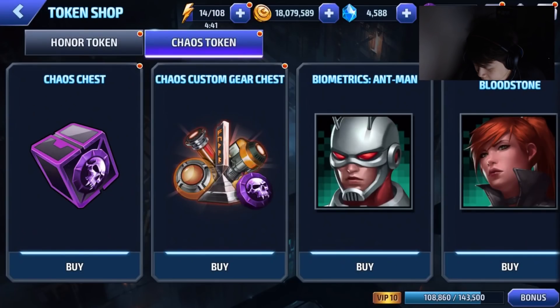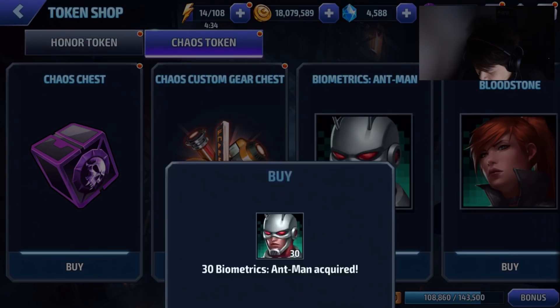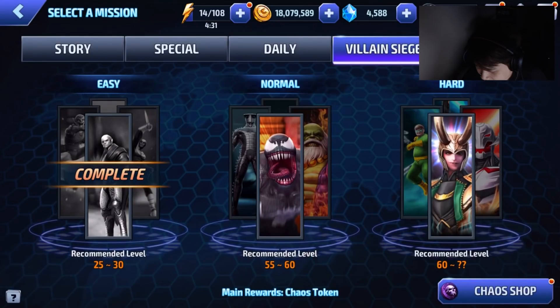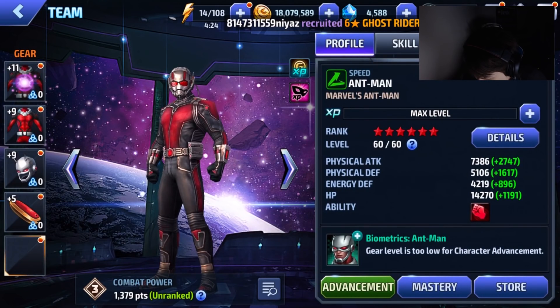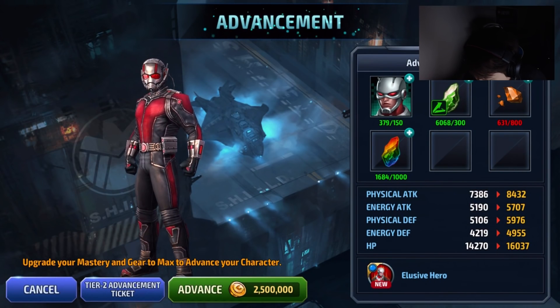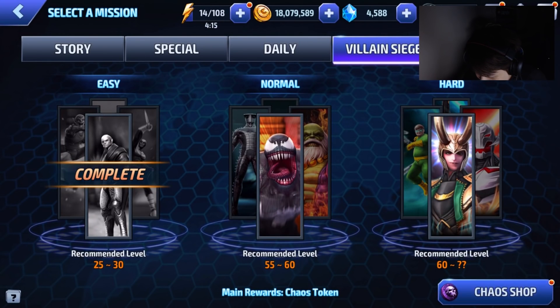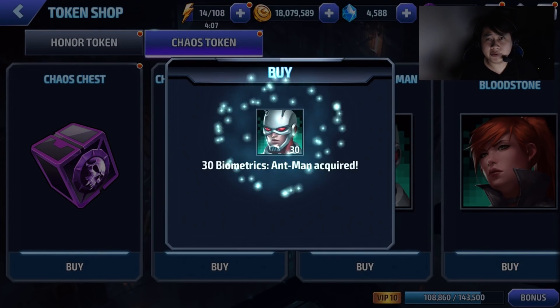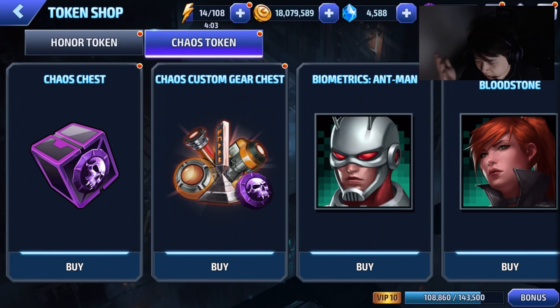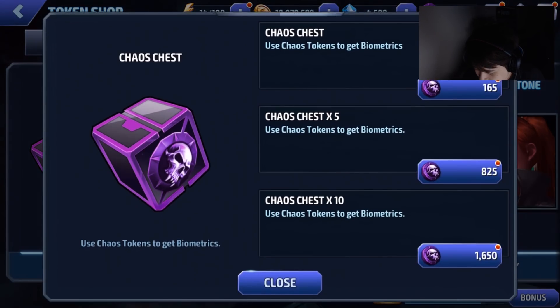Look at this, you're gonna have 60,000 of these chaos tokens, so I have to use them. They'll go on Ant-Man. I got the other girl already. So how many Ant-Man do I have? Ant-Man's right here — we have 374. Let's go back into the shop, I'm gonna use it all. I think we have enough. 70, 80, 90, 100 — so around 400 is the requirement. We definitely have enough now.